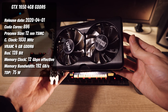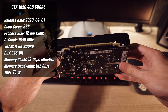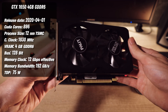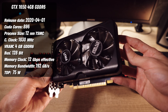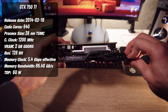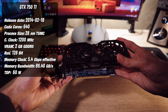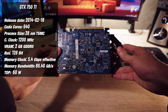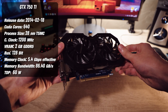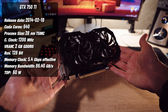The GTX 1650, released in 2019, is a lower mid-end GPU with 4GB of VRAM. I am using a 1650 from Palette. The GTX 750 Ti, released in 2014, was also a lower mid-range GPU — similar class to the 1650. It has 2GB of VRAM. I am using the Gigabyte version with dual fans, which keeps it really cool.